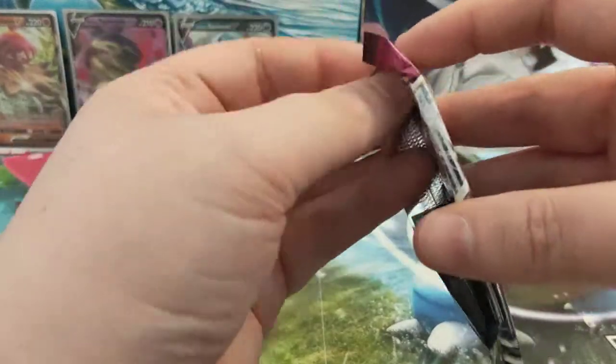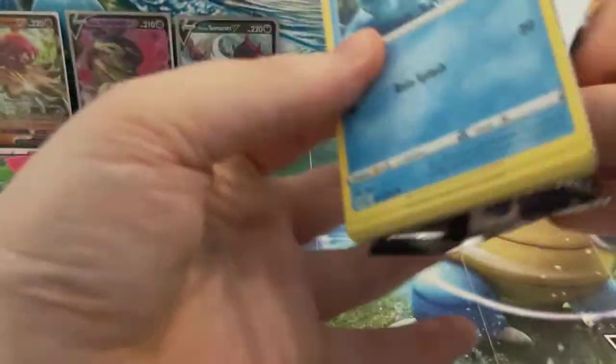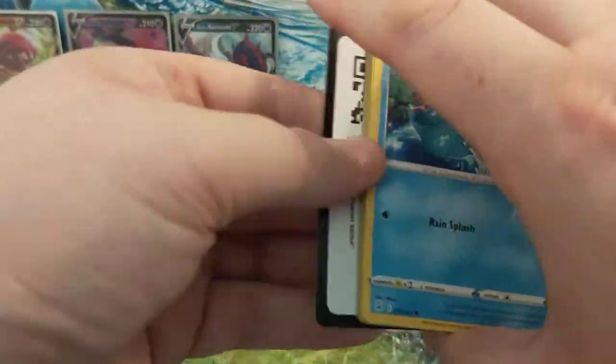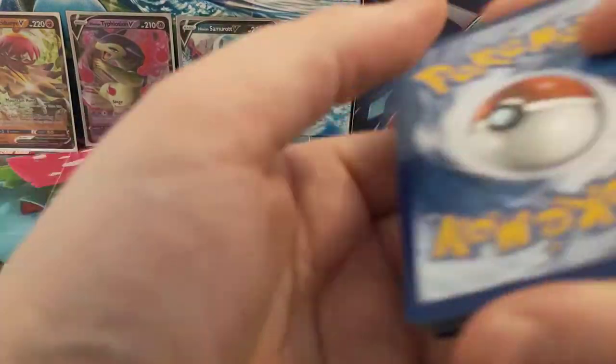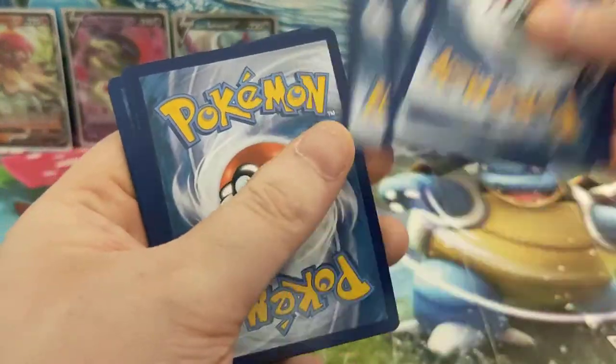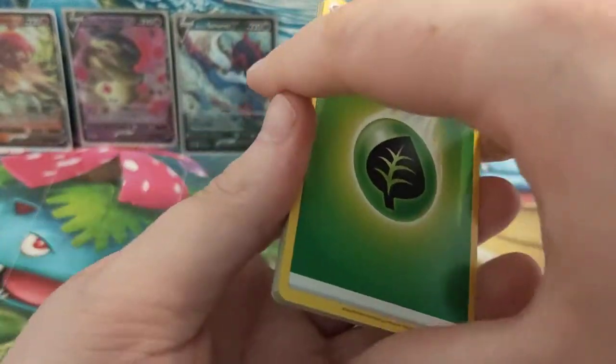Do let us know in the comments below if you have picked up any of these tins — what pulls did you get from them, what do you think about the tins? And if you haven't got them yet, will you be picking them up at any point in the future? Starting with Fusion Strike, we're obviously looking for those alt art cards — the new Gengar and Espeon cards are really beautiful in this set.